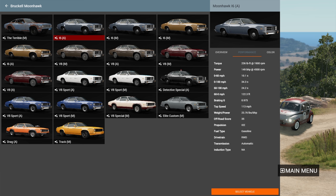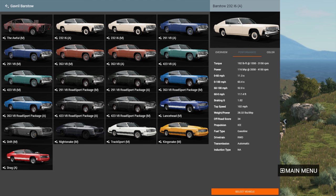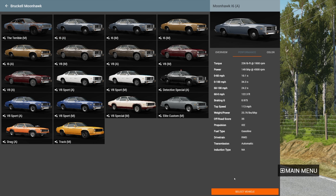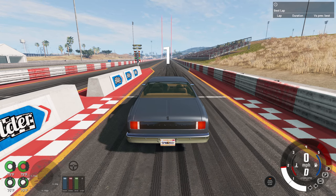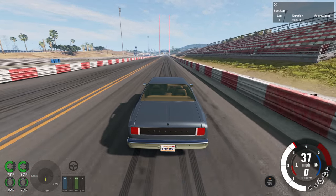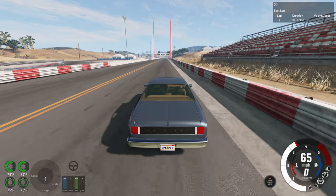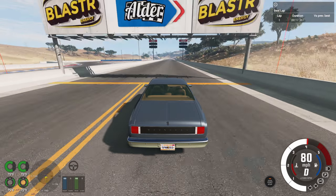The Moonhawk's inline six has 149 horsepower while the Barstow only has 116, so the Barstow is probably going to be slower. We'll start with the fastest option, which is the Moonhawk, and since it's an older car we'll get it in automatic. One neat thing about this video: even though it's part two, you don't need to watch part one first. The cars here are slower than part one's, so if you just want the slowest of the slow, watch this one.